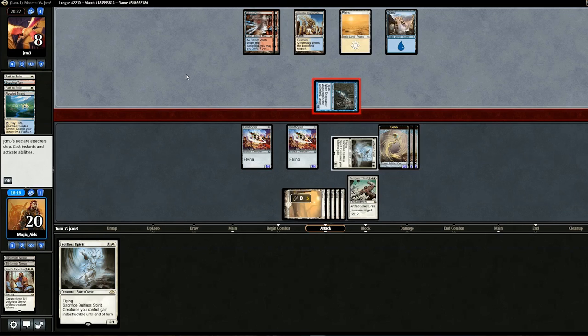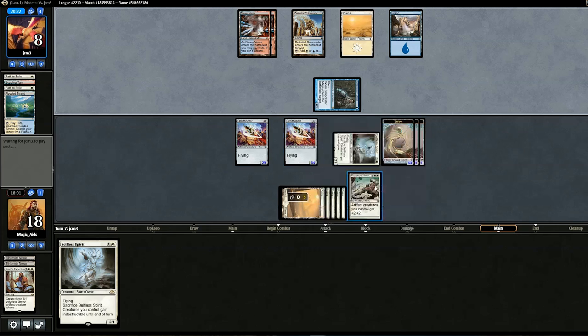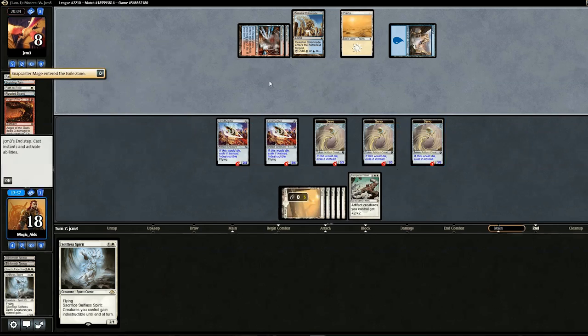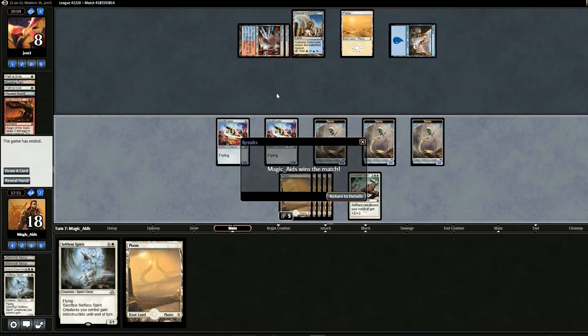We activate Selfless Spirit to save our creatures from the board wipe, and the opponent concedes. We played that game exactly how we should have — waiting for the perfect moment to drop Grand Abolisher followed by Tempered Steel. Not bad for our first match. To beat a deck like Jeskai Control with a budget deck is pretty satisfying.